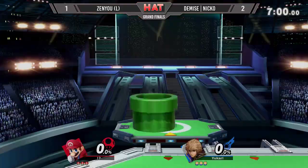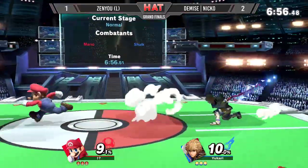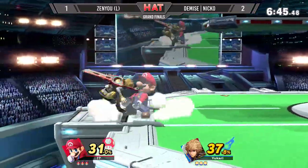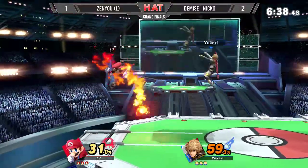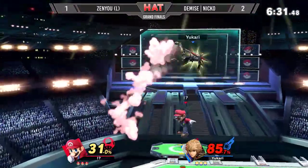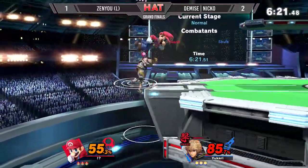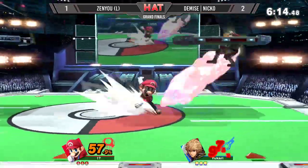Going on to game four. Those really are mario's win conditions in this matchup — go off stage, do not be afraid. Niko has another game to play with here; he'll be looking to close it out but doesn't want to go into game five. Another strong mario combo but niko's too good — he's not going to let himself fall through that. A lot of damage though. Zenyu is so aggressive, so in your face, getting these grabs and up airs. Mario still has a jump — that will be his saving grace.